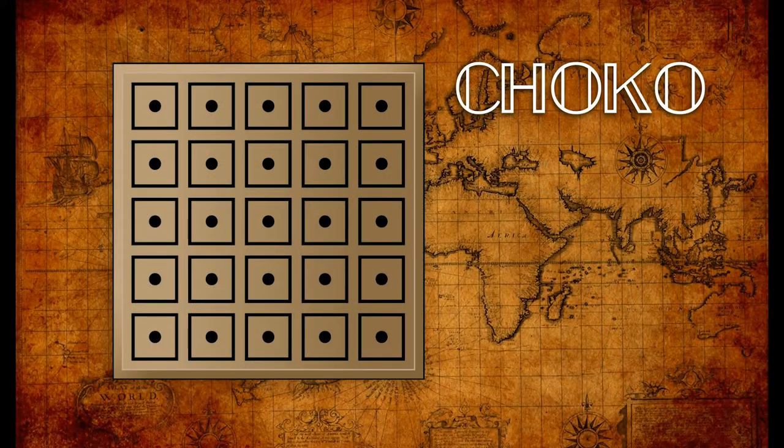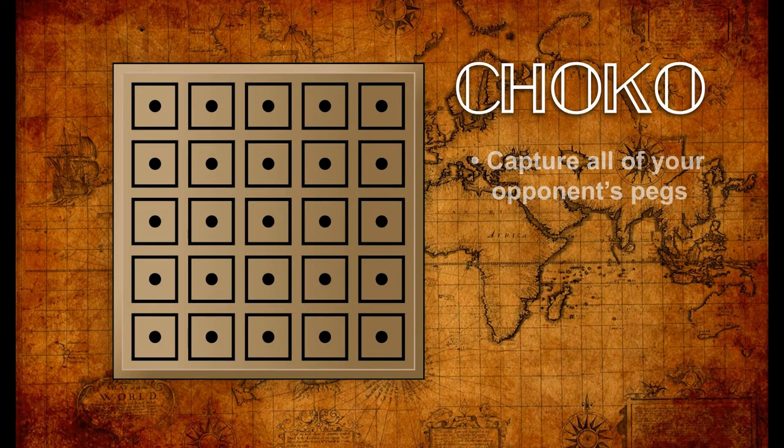I'll have you take a look at the rules to the game right now and then we'll come back and talk a little bit more about it. The simple goal of Choco is to capture all 12 of your opponent's pegs. These are traditionally black and white, and players can choose their colors and a first player by whatever means they wish.